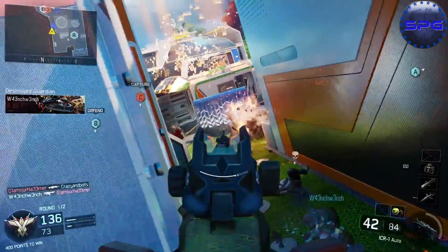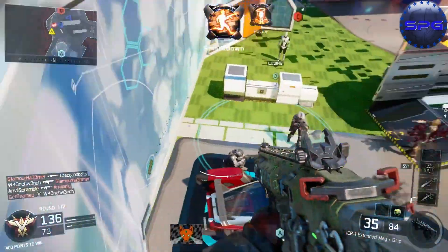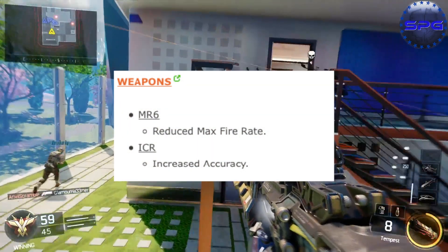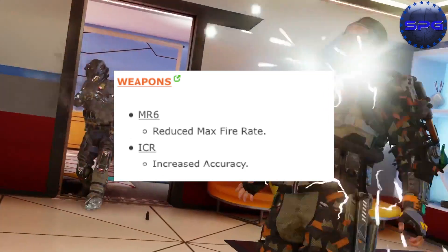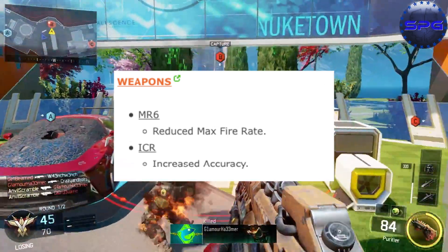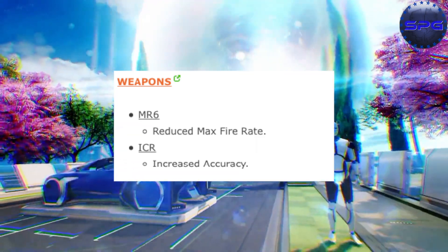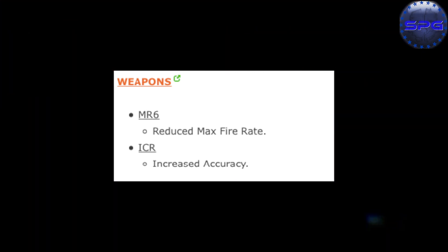And the most asked about is weapons. We got some minor nerfs and buffs for two weapons: the MR6 and the ICR. The ICR again received increased accuracy — for the past two updates the ICR has been getting accuracy buffs, so this gun is probably going to be a laser if they keep going. The MR6 received a reduced max fire rate.